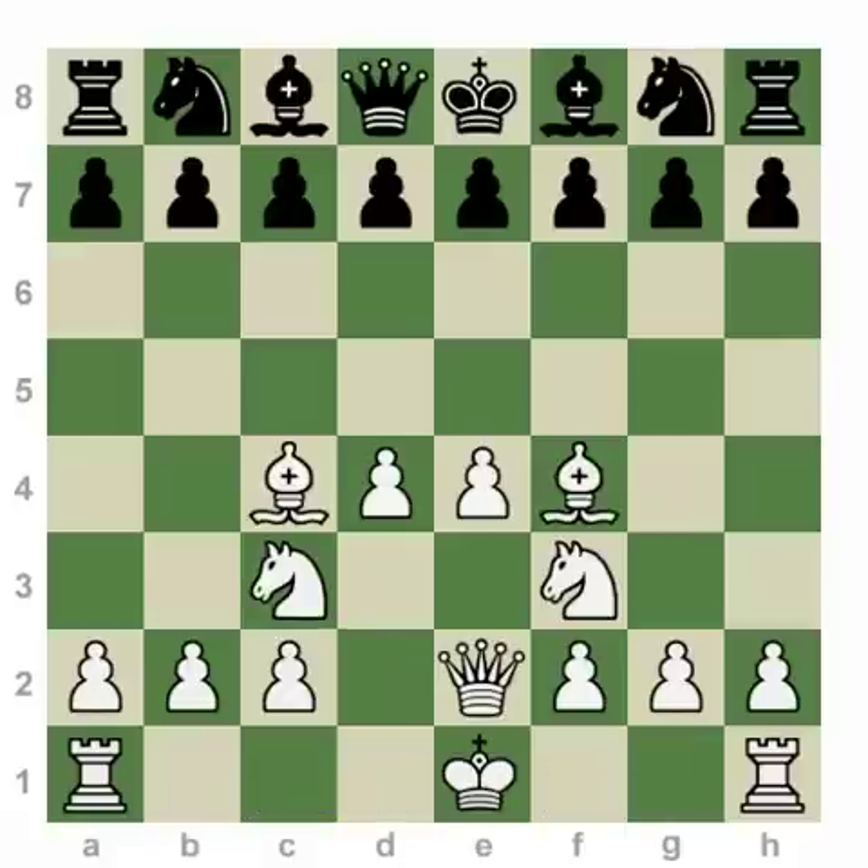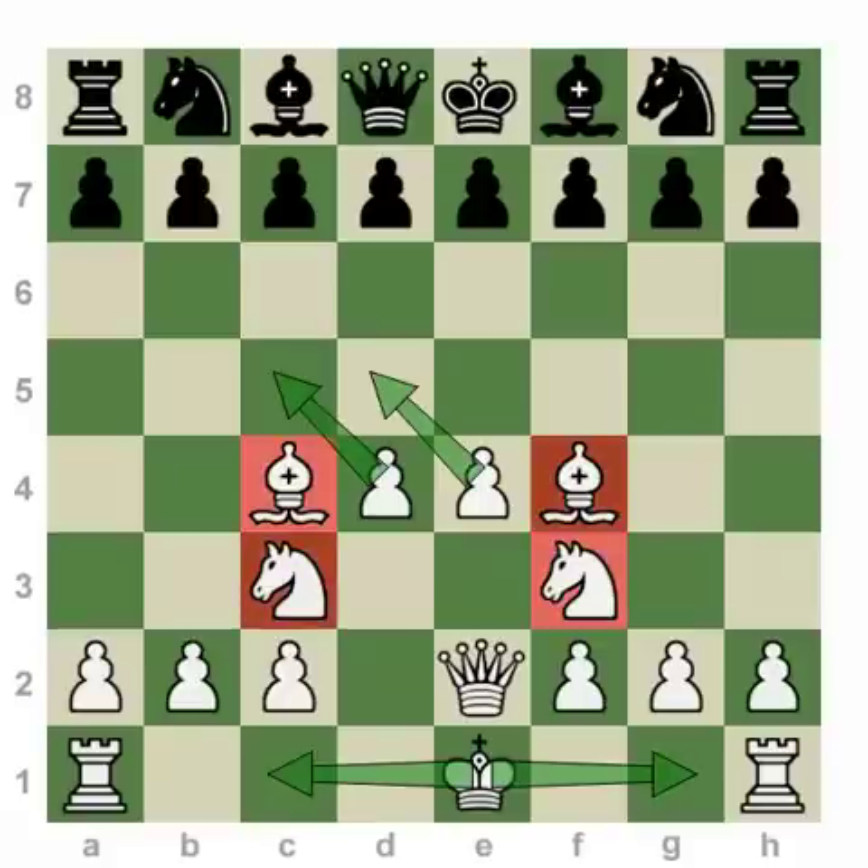Our tenth principle is in place to remind you of all the things you've learned in this video. The tenth principle — connect your rooks — is essentially an insurance policy. Because if you're in a position to connect your rooks, whether it be by castling or completing your development with another piece, by definition that means you've achieved your goals of the opening: you've followed all the principles of developing your minor pieces, attacking the center hopefully, bringing the queen out only when it was time, and by finally safeguarding the king and connecting the rooks, you are ready to do battle in the middle game.